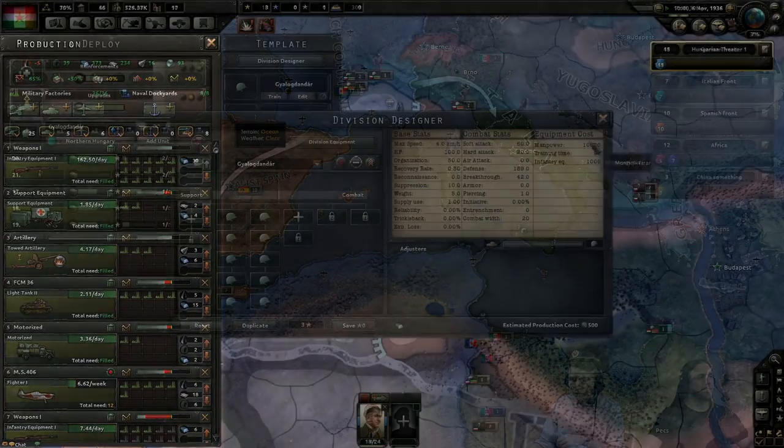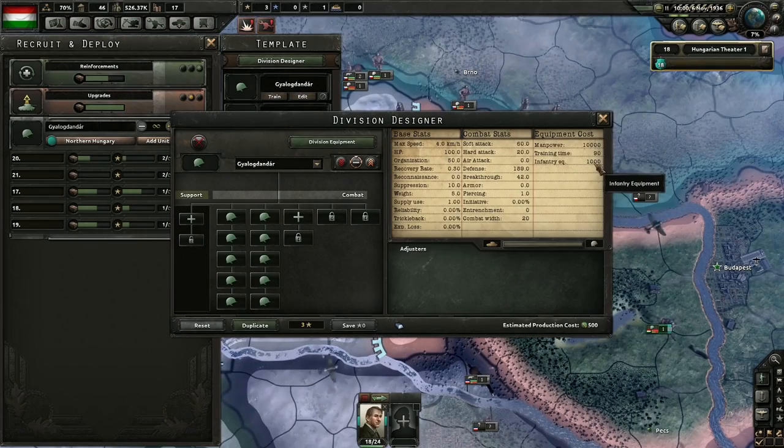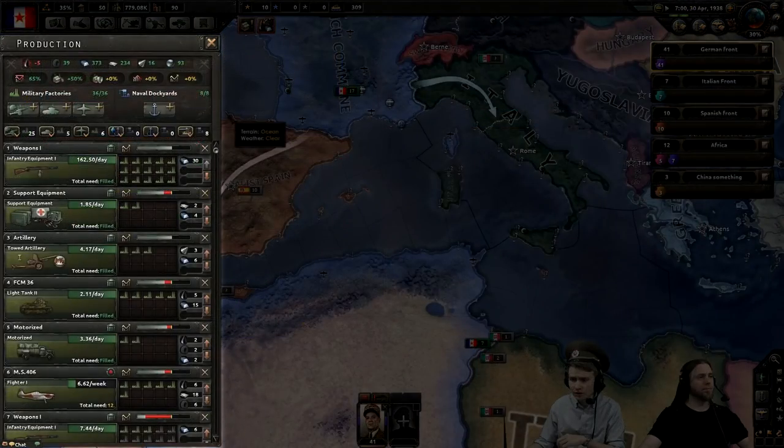Remember from the division design video that divisions have certain equipment requirements based on what battalions and companies they are composed of. The production window is where you produce that equipment. Each horizontal slot is a specific production line. You can add new lines anytime you want or change your existing lines. A production line can have from 1 to 15 military factories working on it at any given time, and unlike civilian factories, you can specify exactly how many military factories are assigned to each line.